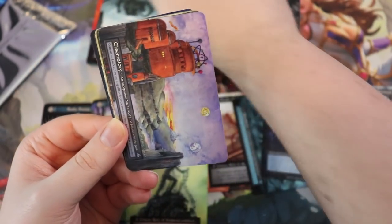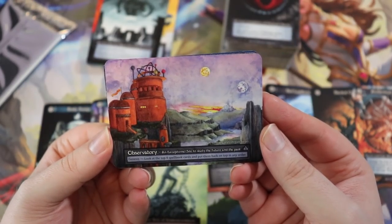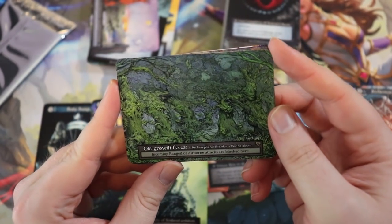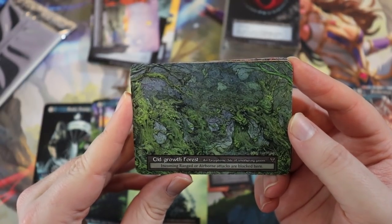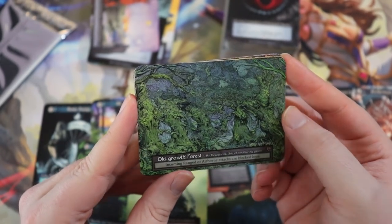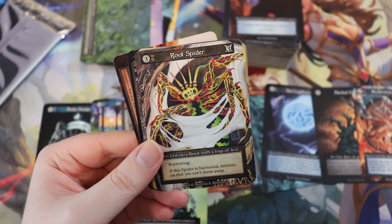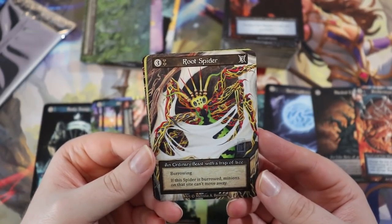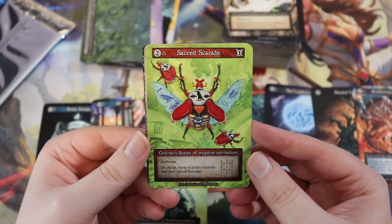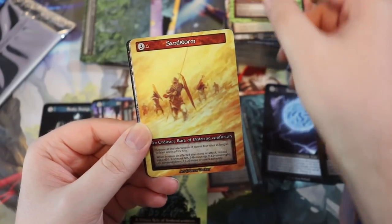Observatory — exceptional site: genesis, look at the top four cards of your spellbook and put them back in any order. Really good just for playing a land. Old Growth Forest — exceptional site of smothering gloom: incoming ranged and airborne attacks are blocked here — you can just hide in your forest. Roaming Monster. Root Spider by Melissa Benson — a 3/3 burrowing: if this spider is burrowed, minions on the site can't move away. Scarabs — when they die they explode, dealing AOE damage.